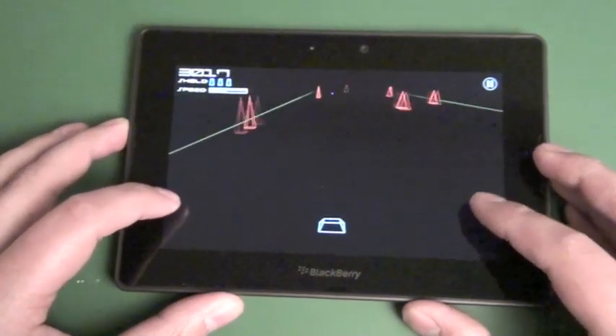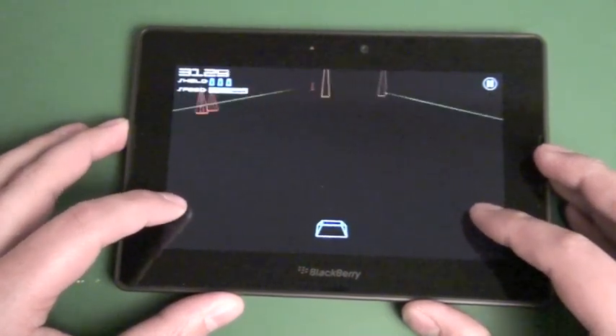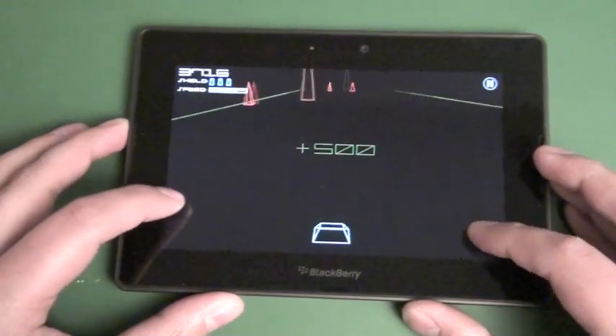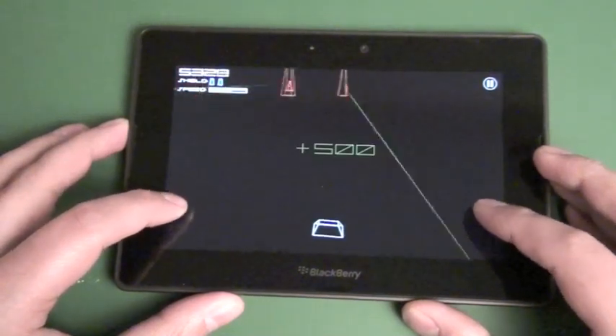Thingies is a technical term. So you pretty much run through — the green ones are 500 points and there's purple there that are 1000, I think. And you can see we have new obstacles and the speed's increasing. So you get 1000 for the purple ones.